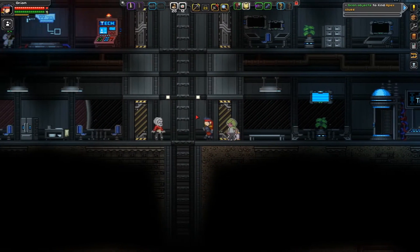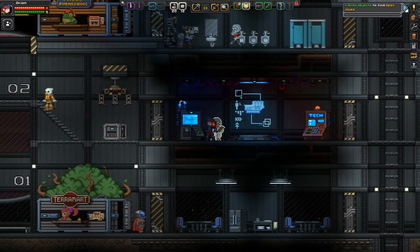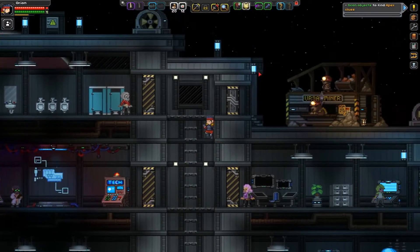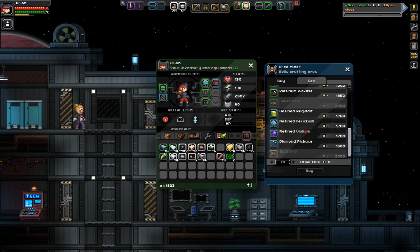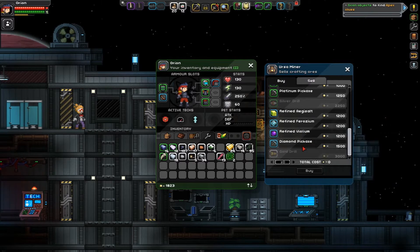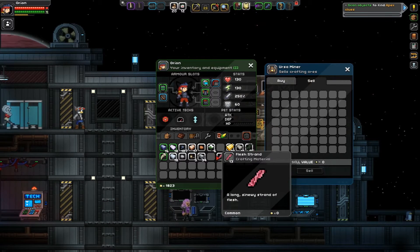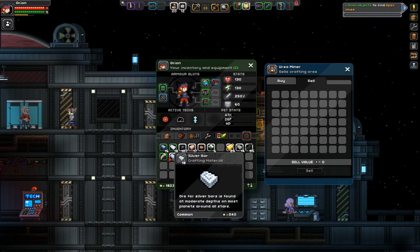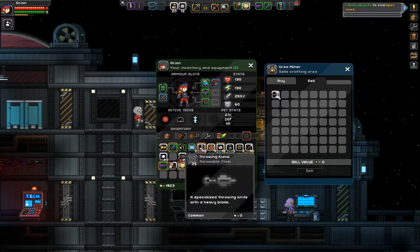I really feel like I've seen this stuff sold somewhere at some point. That's a tech console — that's not what I'm looking for. We've got the Aegisalt, Ferozium, Violium and all that stuff, though. That's cool. Now I can't sell things to him — none of this is worth anything to him, I guess, other than the ore. I do have a few things I could sell.